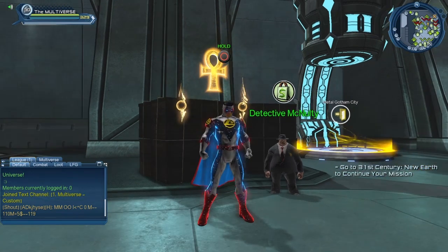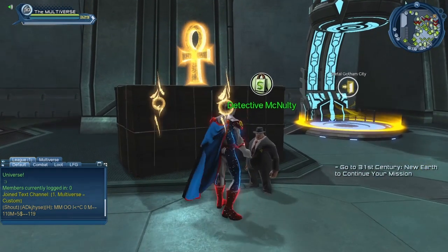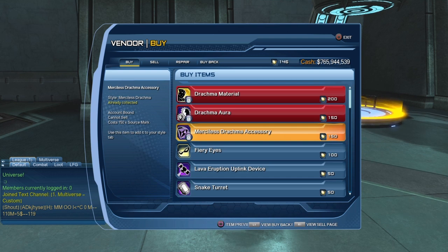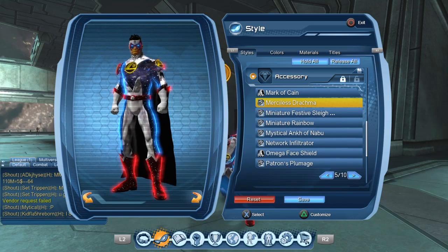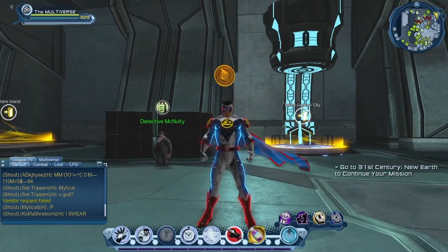Next let's take a look at Detective McNulty right next to the Metal Gotham City portal. Here we have the Merciless Drachma accessory for 150 source marks. The price started at 150 with the Eels, went to 200 with the Chaos Gotham vendor, and now comes back down to 150 — not sure why the fluctuation. The accessory is also account bound, so you will not be able to buy or sell it on the broker.